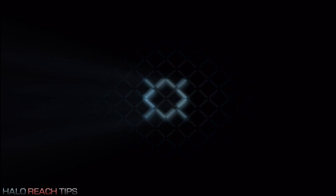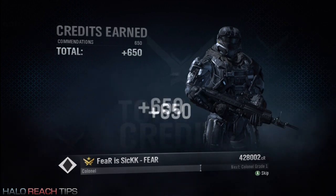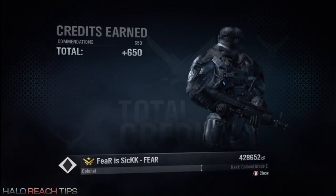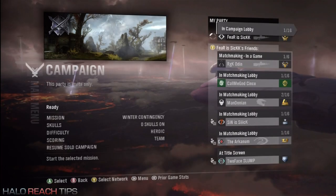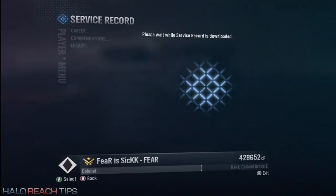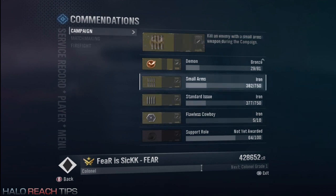Right about now you guys are probably like, what the hell is he trying to do? All I see is a black screen — looks like nothing's happening. Well, basically what I did is I saved my game and quit out at like the last five seconds of the mission. All I'm doing is reloading that by resuming my solo campaign, and as soon as the game starts it's already at the end of the mission and it just brings me right back to the lobby. It gives me my combination credits for doing the Flawless Cowboy and the Demon combination. It's thinking that you just did a whole mission over and over and over.